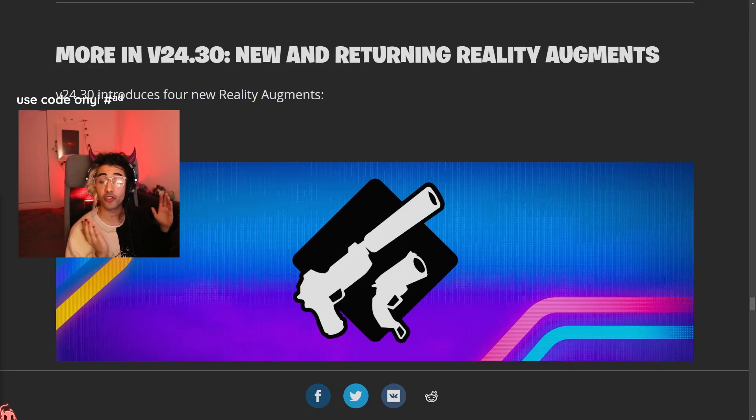Along with the Star Wars update, we now have a bunch of new reality augments in the game — aka perks — as well as some reality augments being unvaulted. Pistols have been given a massive buff from these augments, so you probably want to be carrying more of them. Here they are as follows.